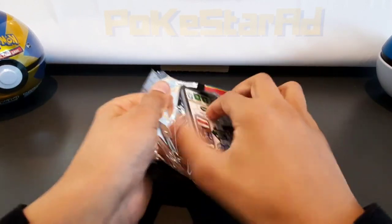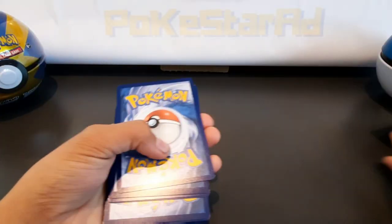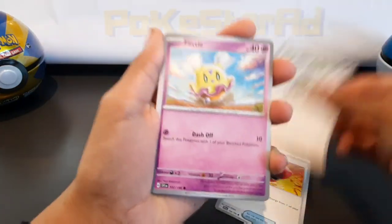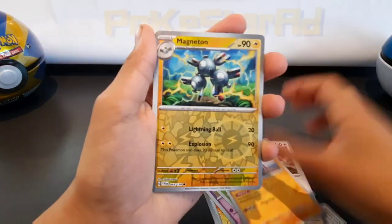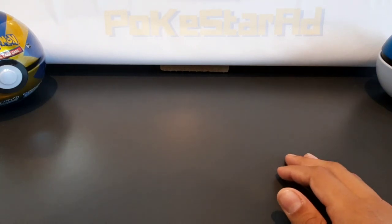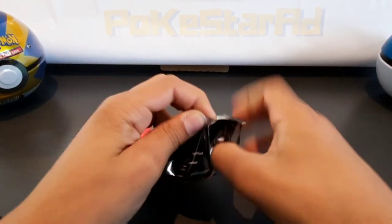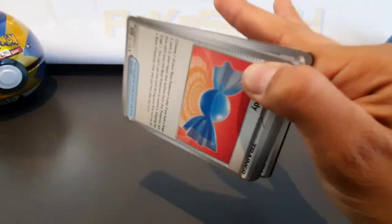We're going to show you what a binder will look like after you've opened 50 packs of Scarlet and Violet. What's been awesome so far is how fast the base rate of cards has been filling up the base set. And also, as you just saw, you get two reverse holos in every pack, so there's lots of different ways that people collect the cards.